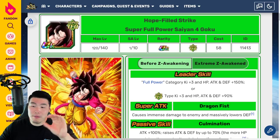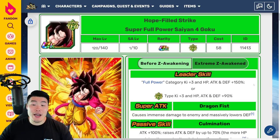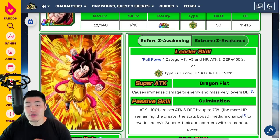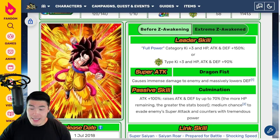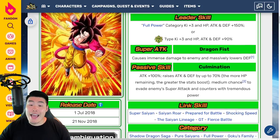Starting with his pre-Xtreme-Z Awakening details for comparison: his leader skill is Full Power category Ki+3, HP/Attack/Defense +150%, or Super/Tech types Ki+3, HP/Attack/Defense +90%. His super attack causes immense damage and massively lowers defense, and his passive is Attack +100%, raises Attack and Defense by up to 70% — the more HP remaining, the greater the stats boost — plus a medium chance to evade enemy super attacks and counter with tremendous power.